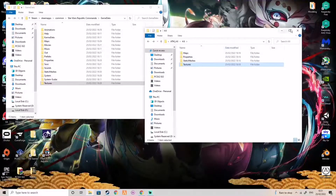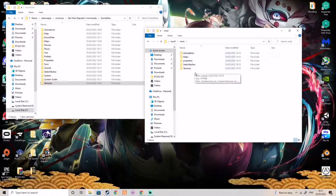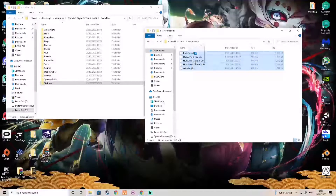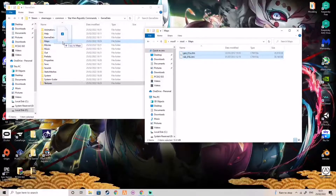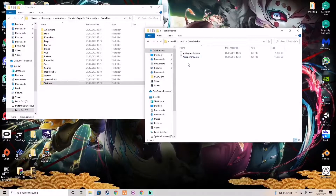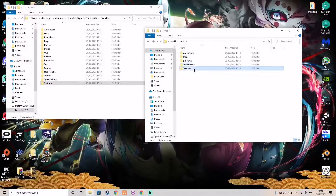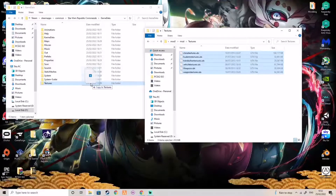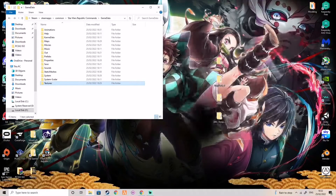Now that we've done that, all we have to do is go into Mod 1. Go into Mod Animations — drag it in, drop it, replace it. Then Maps — drag it in, drop it, replace it. And it is as simple as that. Now that the installation is done, all we have to do is open up Republic Commando.